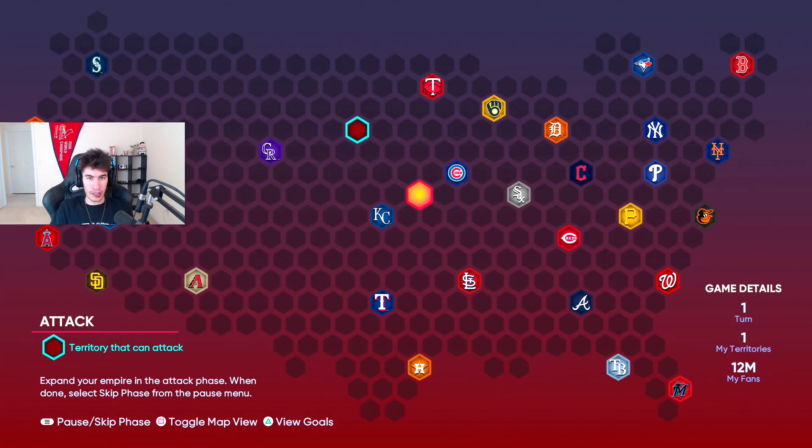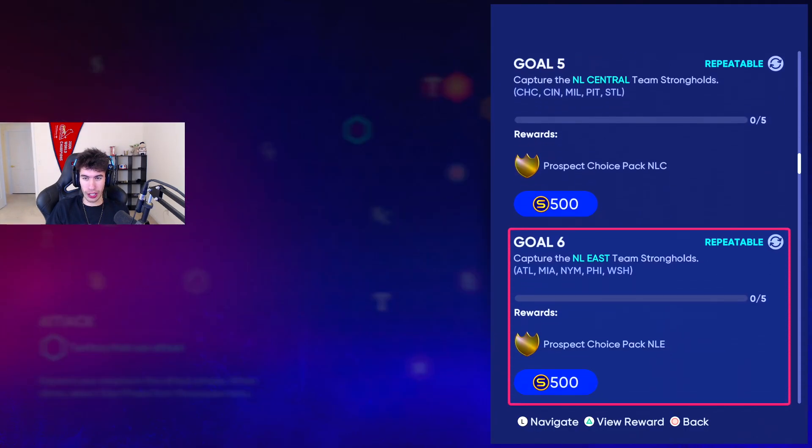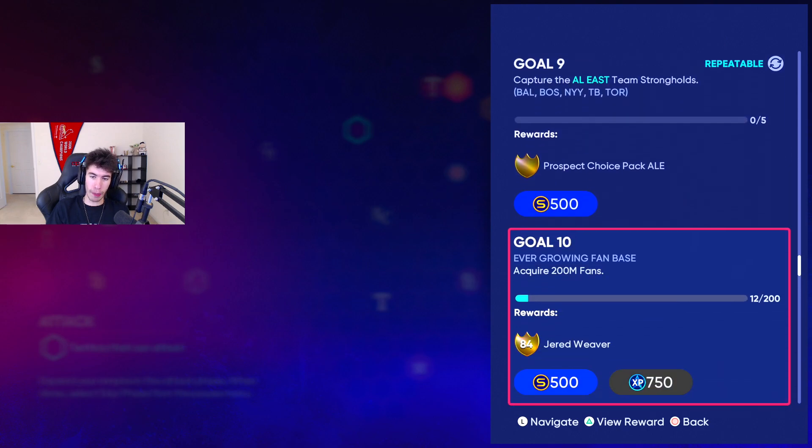One thing to keep in mind is this is the Twins stronghold. There's a chance that the Brewers take it over and there becomes a Brewers logo there — that's the case for every stronghold. However, whenever you take over that stronghold, no matter who's controlling it — the Twins, Brewers, Cubs, Padres — whenever you attack and beat that stronghold, it's going to count as taking over the original team. So even if one team is taking over all the map, it's still going to count as getting those divisions done so you get the prospect packs.